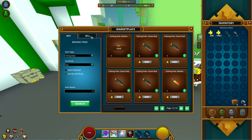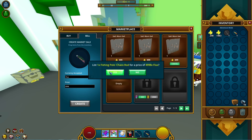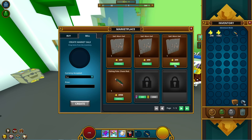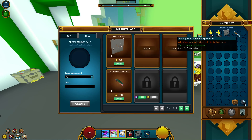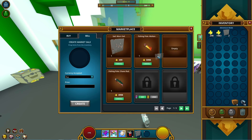I also bought a molten rod for 5k — the next one was 5.2k. Those are easy flips you just have to look out for. Worn sails are very cheap at the hub, but you can still find deals in the marketplace and sell them for profit.